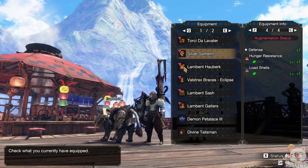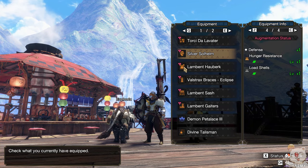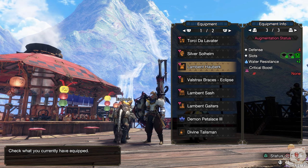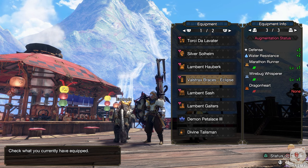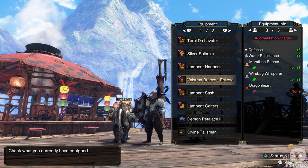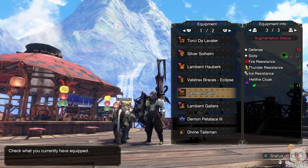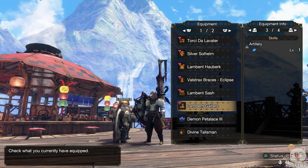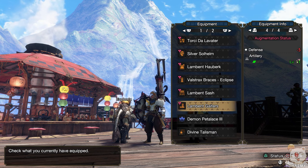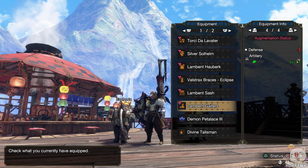Currently I have Load Shells on my helmet, a level 4 slot and a 2 slot on my chest piece — this is mostly a level 4 upgrade — removing Dragonheart and gaining Firebug Whisperer on my gloves, which is something I'd like to change for a better skill, a level 4 slot with Hellfire Cloak on my belt, and one level of Artillery on my legs.